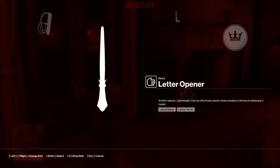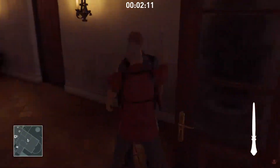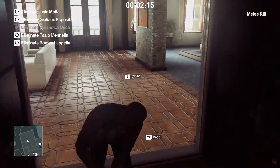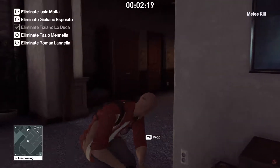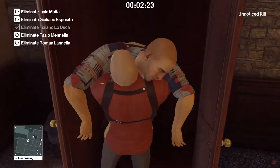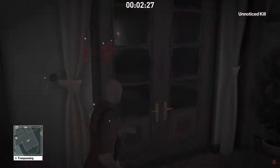What we're going to do is run over here, get the letter opener out, open these doors, and once you see the prompt to eliminate the guy who's at the door, just kill him. We're going to drag him inside and take him to this closet. You don't normally need to stash these bodies — hiding them is probably good enough — but I'm going to go ahead and do that with as many of them as I can.